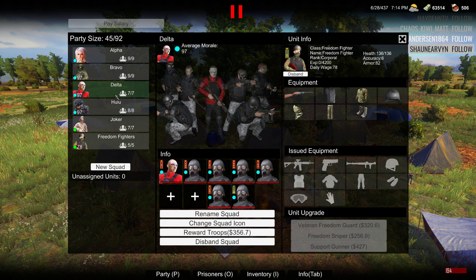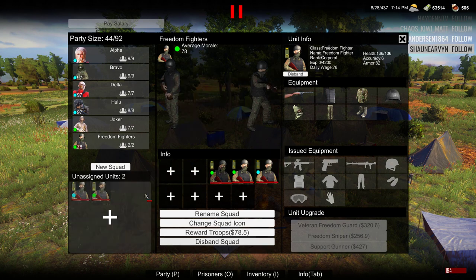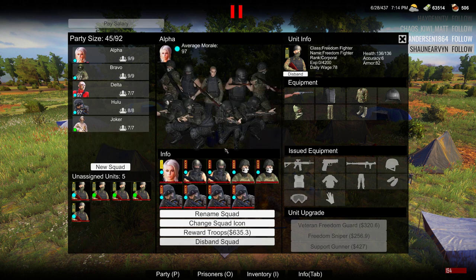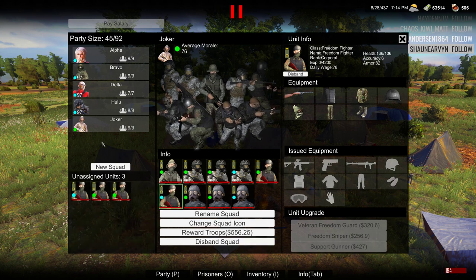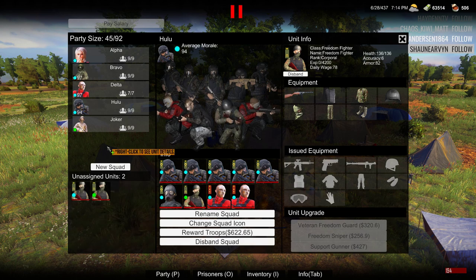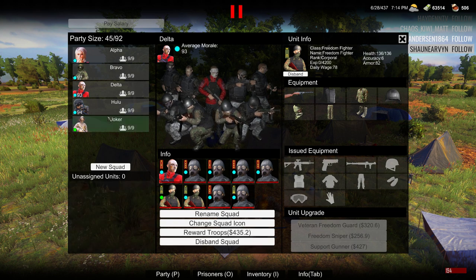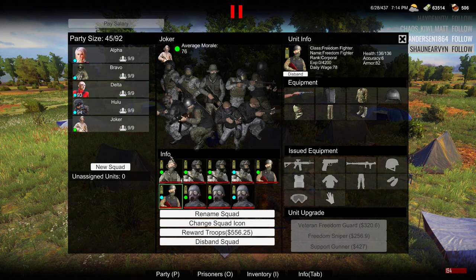Let's split the freedom fighters up a little bit here. We're gonna supplement them into these other squads, so I'm going to remove these guys. Could probably just disband the squad and it would throw them in there. Okay, Joker, you're gonna get two of the freedom fighters, you're gonna get one, and you're gonna get the other two — that worked out perfect, fill them up. I think we're in pretty good shape there. We have 45 troops and we already have 27 in the garrison, so that's good.